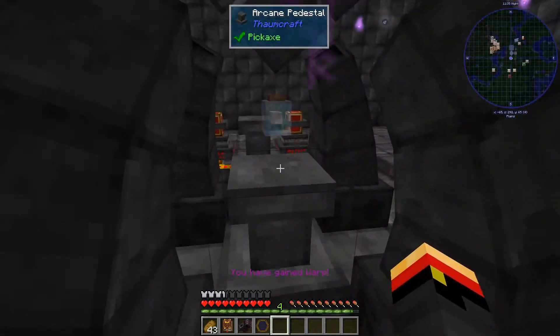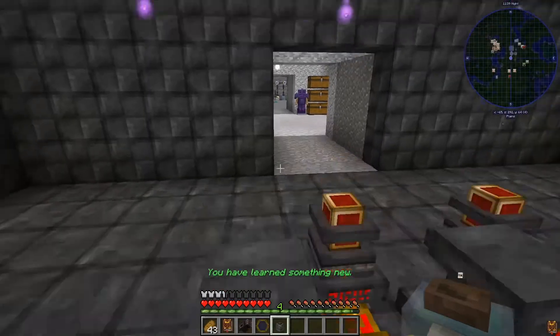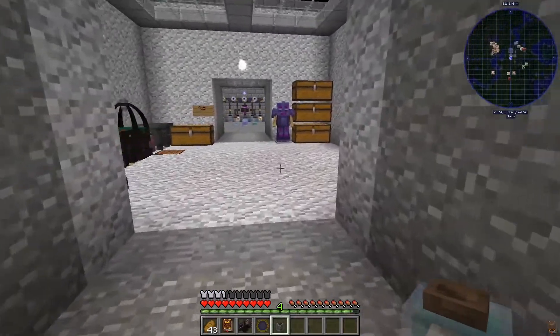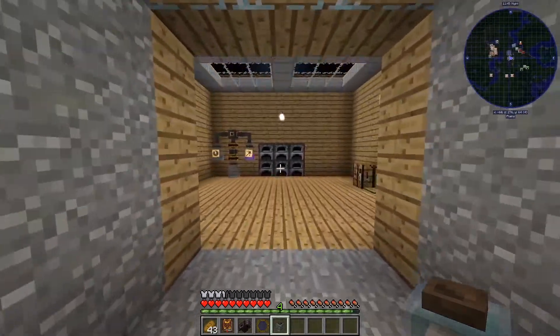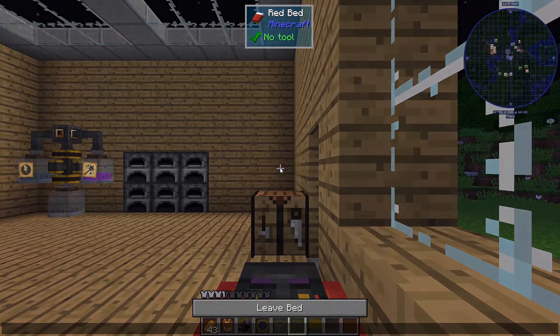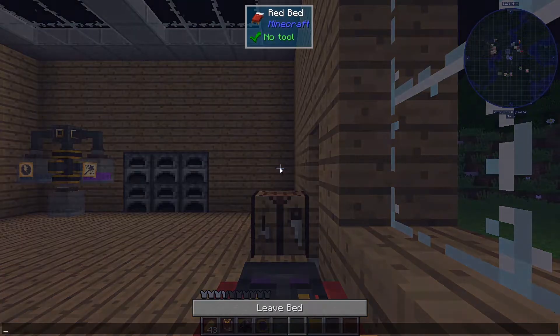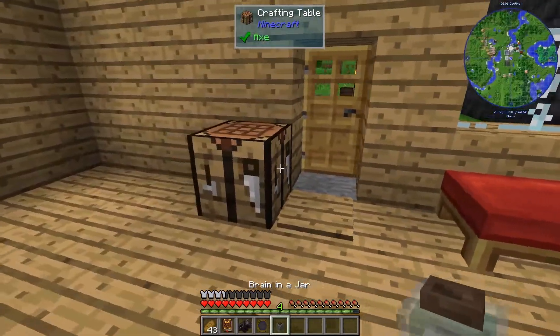There we go. And we gain some warp — oh well. Warp is kind of like Flux. It's a negative mechanic that attaches to your character and causes negative effects for you. However, it also opens the door to one of the other avenues in ThombCraft. So you get something good, you get something bad.